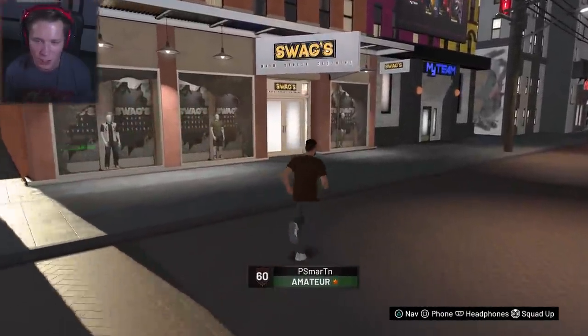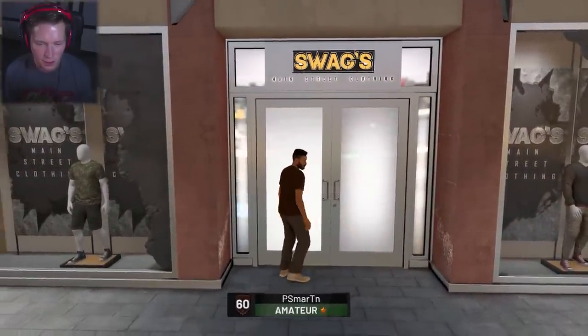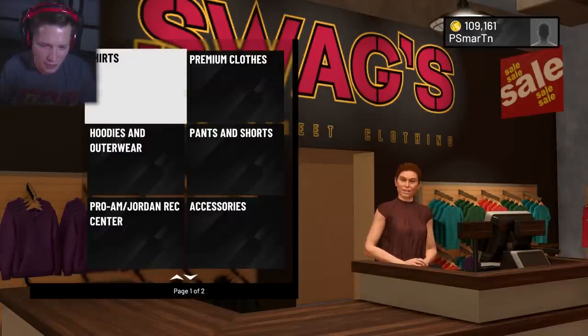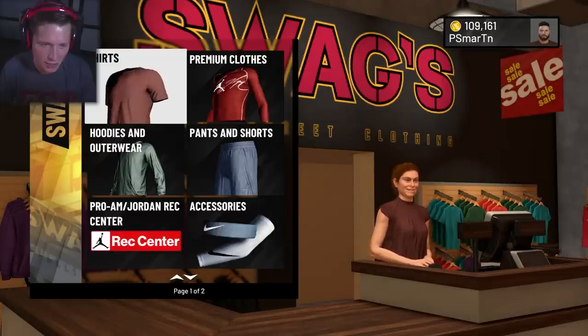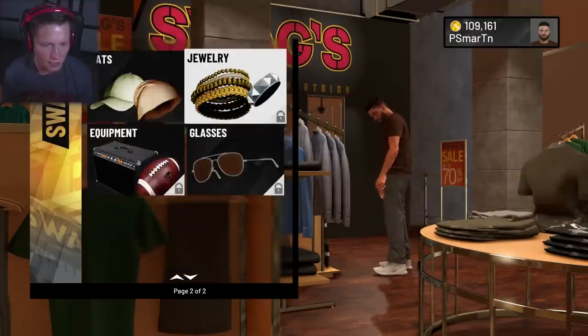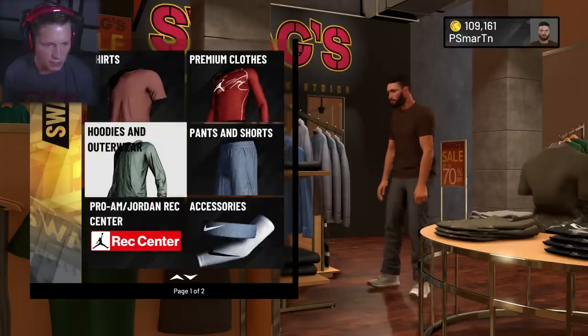We're going to go in, we're going to go into Swag's first, I think. Main street clothing. Hi, welcome to Swag's, my name's Casey. Feel free to take a look around and let me know if you need anything. Some of this stuff we don't even have unlocked yet, dude. Let's take a look at pants and shorts.